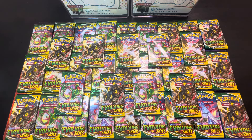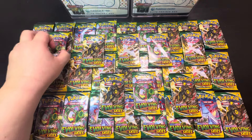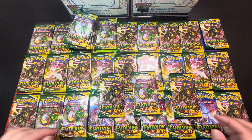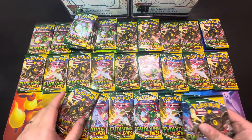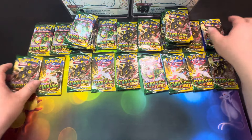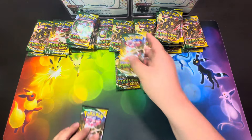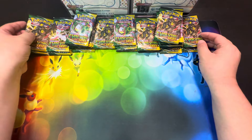Hey everyone, Spencer here. Check out what we've got today. I'm going to be opening up 36 packs of Evolving Skies. I've been hoarding all these packs since last year, probably even longer than that. Just haven't had time to film, record, and open all these packs. So I'm gonna go through all 36 and let's chase that Moonbreon — everybody's favorite card from the set.